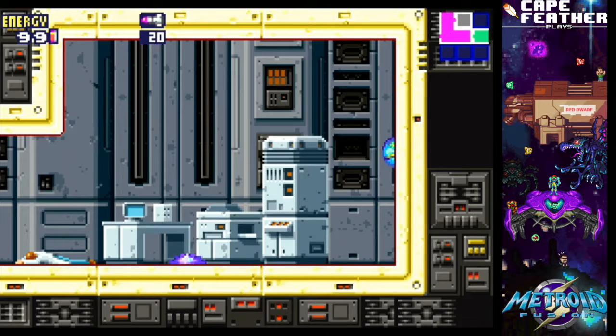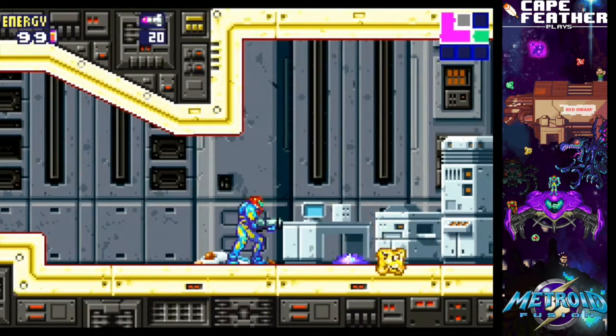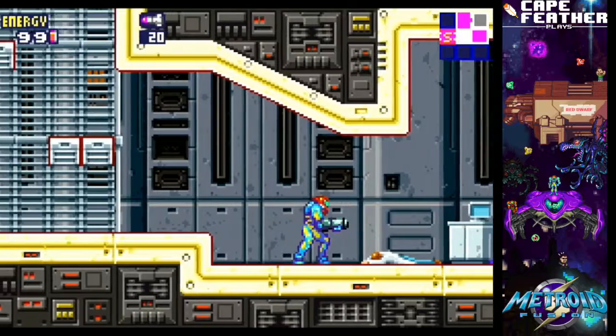We return once again to the adventures of dead scientist and sassy photocopier. It better not be Bill Nye. If it's Bill Nye, I'm going to fucking... No, Bill Nye has darker hair. That is definitely a sassy photocopier in the background. It's just like winking at you like, hey.